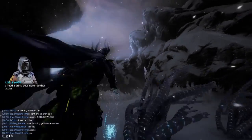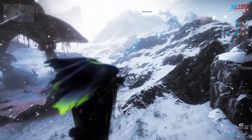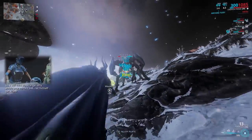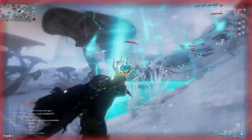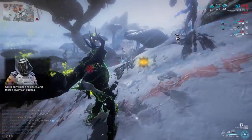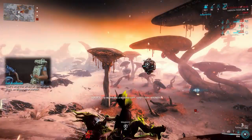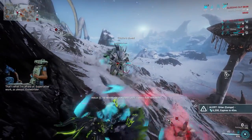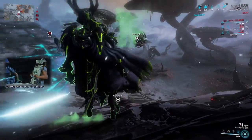I need a drink. Let's never do that again. Quills don't make mistakes. And there's always an agenda. Always. After the Profit Taker has been taken down and self-destructs, you get a reward. You can also go and pick up a Charisma Toroid which is worth 6k standing.